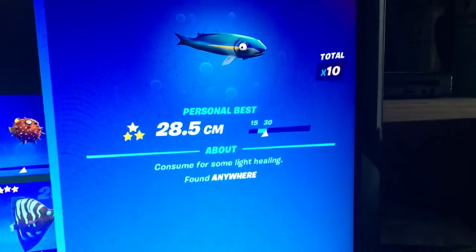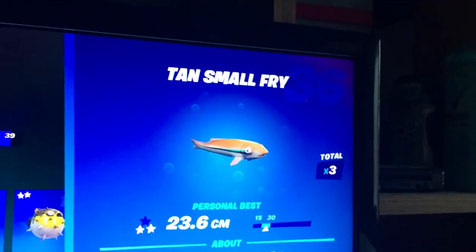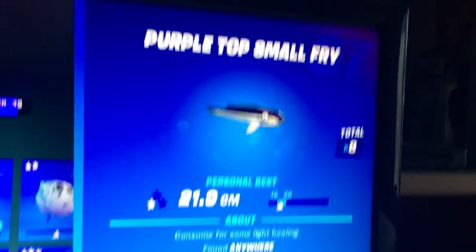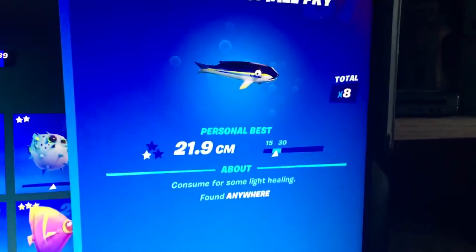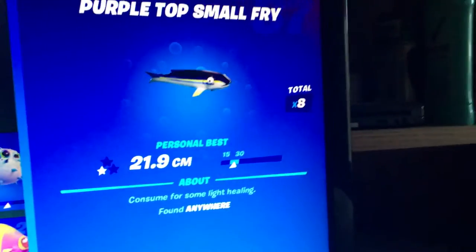The Light Blue Small Fry is everywhere and very common, so I'm not going to cover that. The Tan Small Fry is also found anywhere, so I'm not covering that. The Purple Top Small Fry is also found anywhere, so I'm not going to tell you anything about that either.